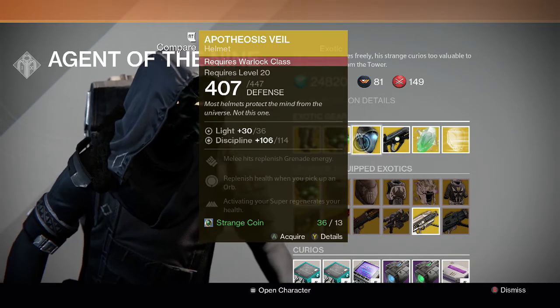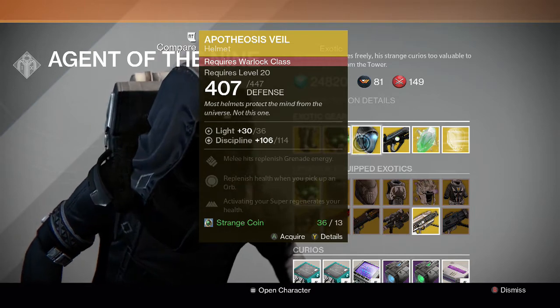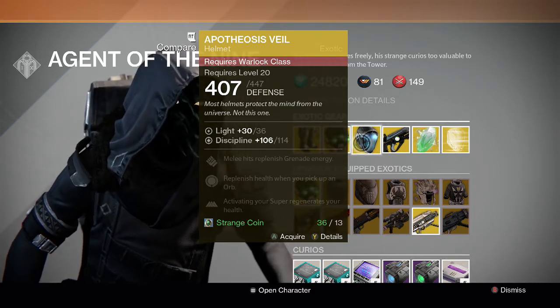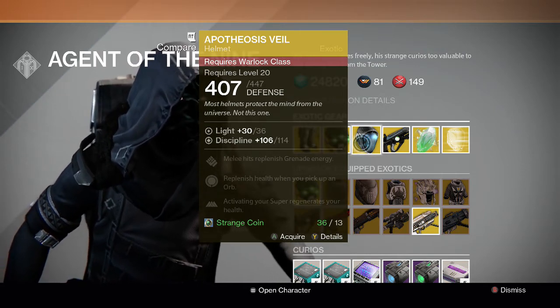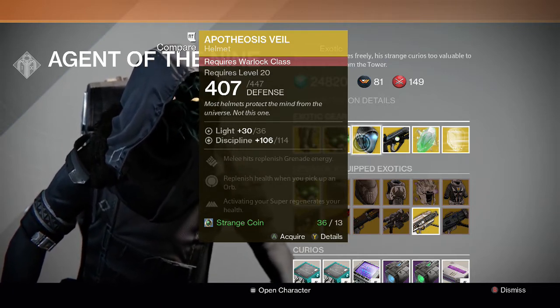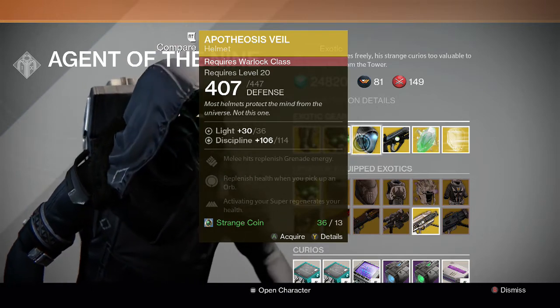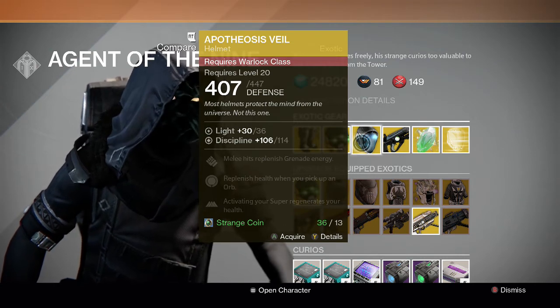For the Warlock, we have the Apotheosis Veil. Melee hit replenishes grenade energy, replenishes health when you pick up an orb, and activating your super regenerates your health as well. Another really good helmet — I use it all the time for my Warlock, especially in the Crota's End raid. I think it's better than Light Beyond Nemesis because you can also replenish your health just by using your super.